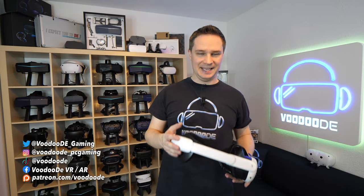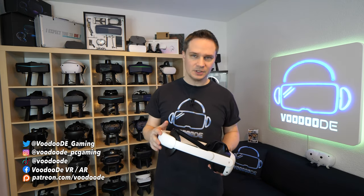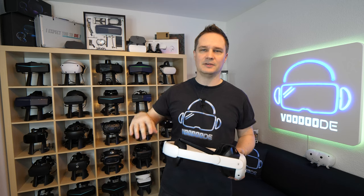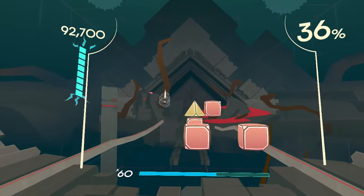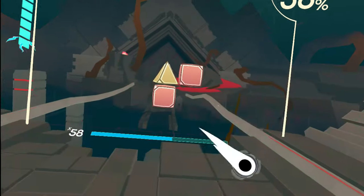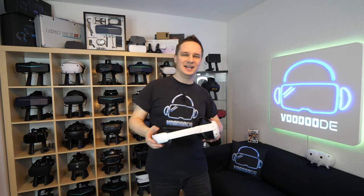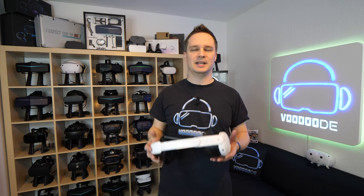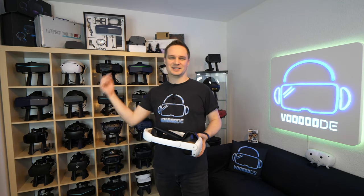Today we will play a sport action game called Orbeats, available on Meta App Lab. You have a racket and a laser, and you have to destroy incoming blocks and enemies. This is really exhausting — it gets harder and harder, and you have to move a lot. I'll show you some cool scenes. My name is Thomas and you're watching Voodoo.de VR. Thank you to my sponsors Voodoo's VR, Opperman Events, and Virtual Escape. Let's go!